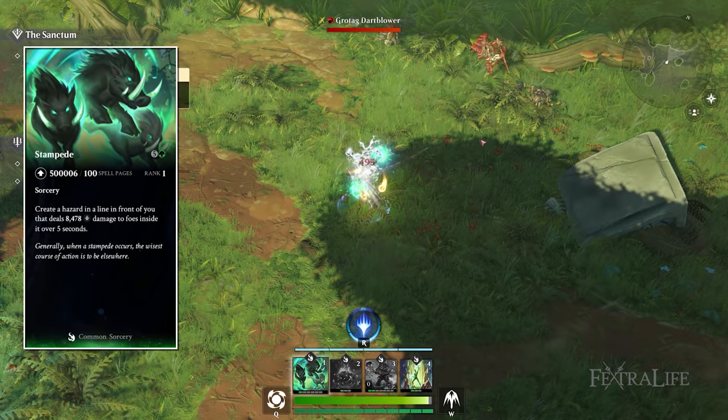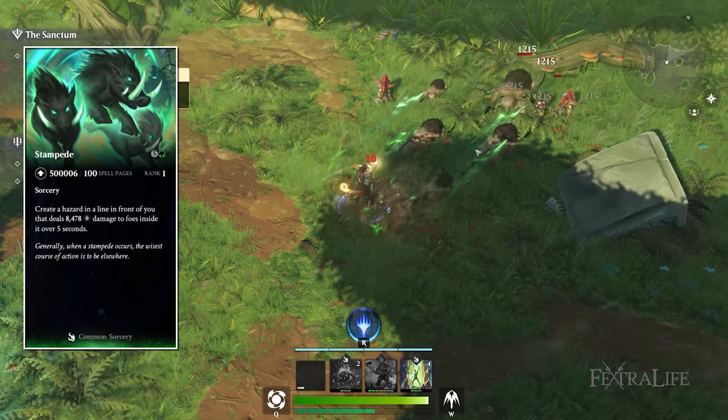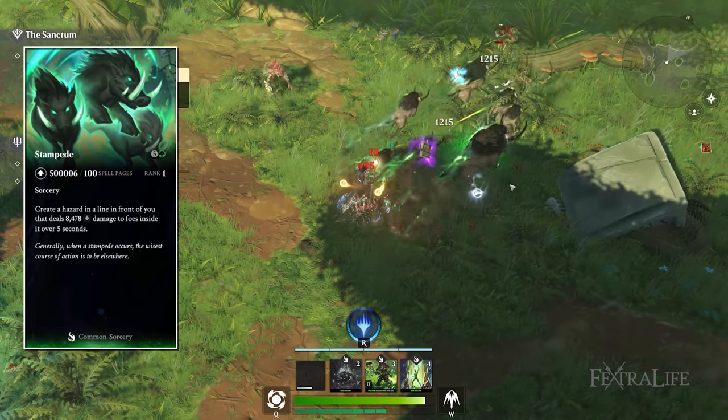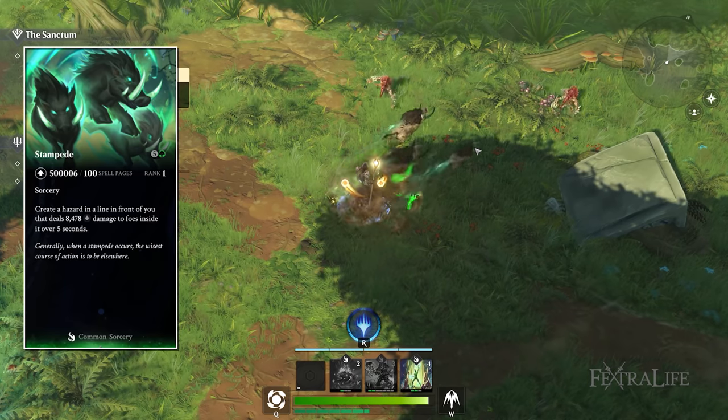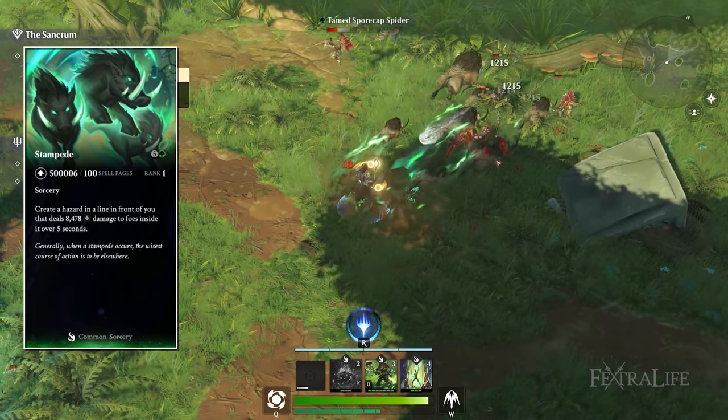Stampede is another one of a few damaging spells in the green spell list. It does a line attack in front of you for a bunch of damage over five seconds. It's a damage over time ability and it's pretty wide so it can hit a lot of creatures at once.